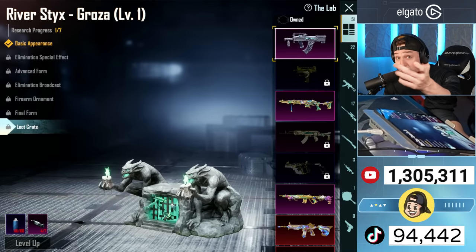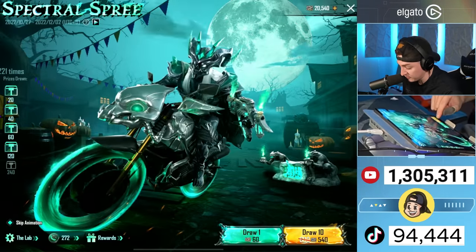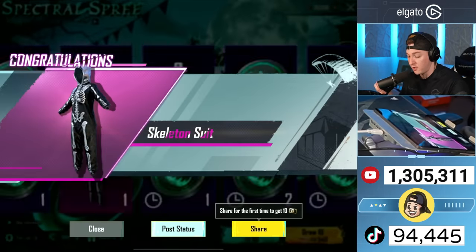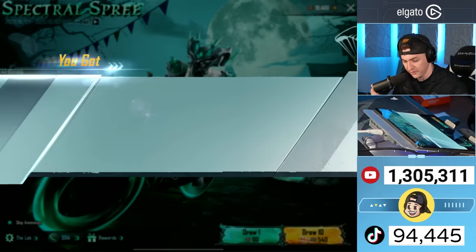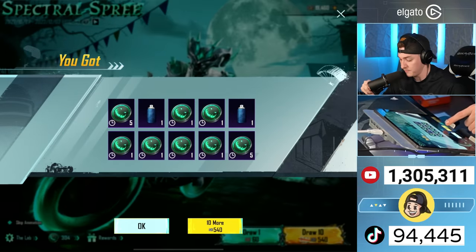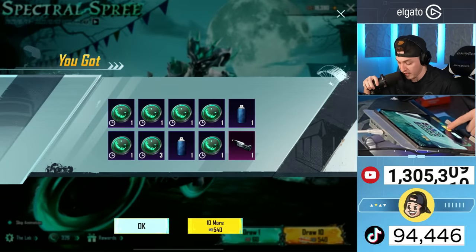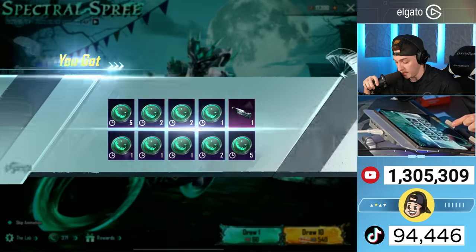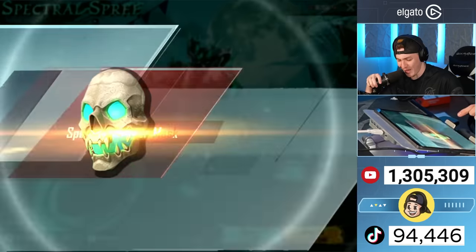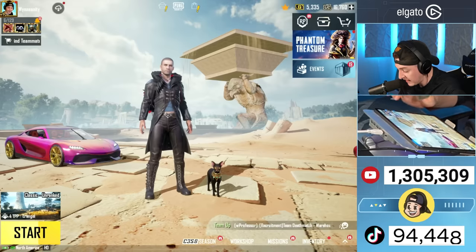We're already starting with four materials — I copped the Glacier M4 the other day so that's three free big ones right there, not starting from zero. Skeleton suit — you used to be able to get that from achievements, kind of funny they're giving it away in a crate now. Mythic — let's go! Not gonna complain about that one. We got another material, and we are almost halfway done with our UC. We got the Spectral Ranger set completed just like that!